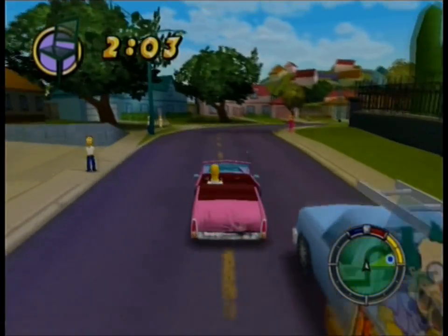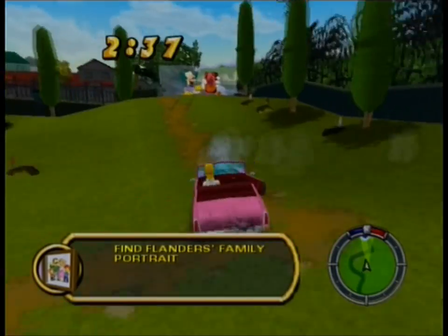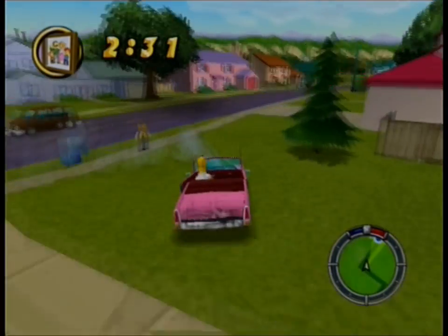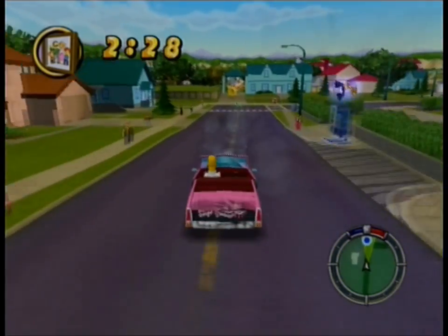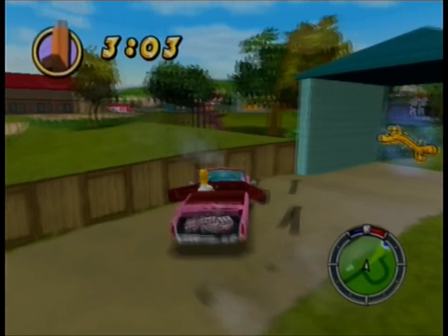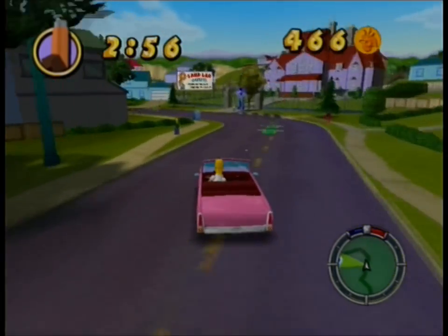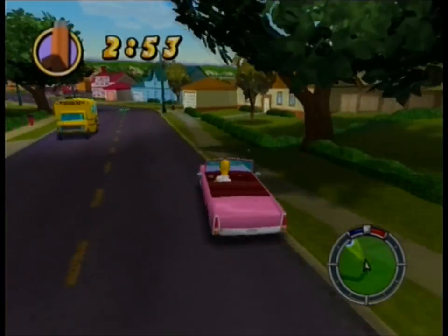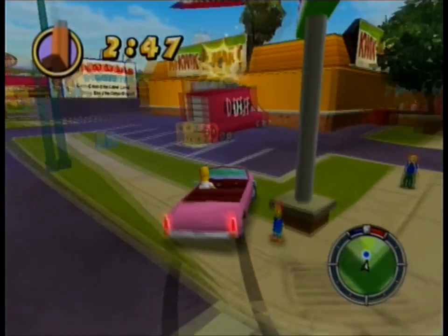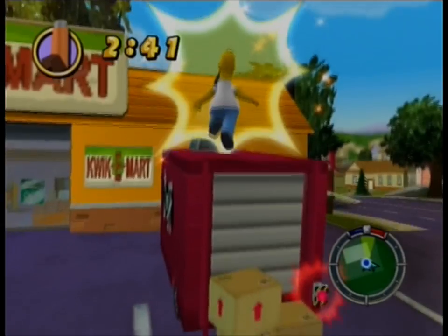Almost done. Now I need Flanders' picture and the family portrait. Notice it says 'last thing' — it's not the last thing. You're going to find out as soon as you grab this picture. Then the last one: where did Homer leave Rod's stupid inhaler? On top of the dump truck. And apparently there's another item after it. Make sure you actually count how many items you've got — you shouldn't have to listen to Homer to know. Get the inhaler and you'll have all the items.